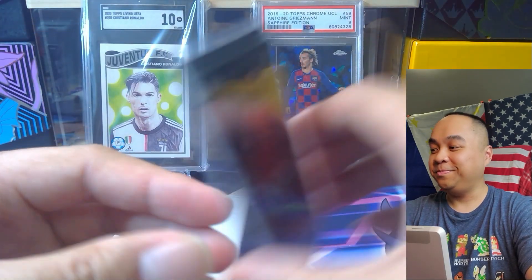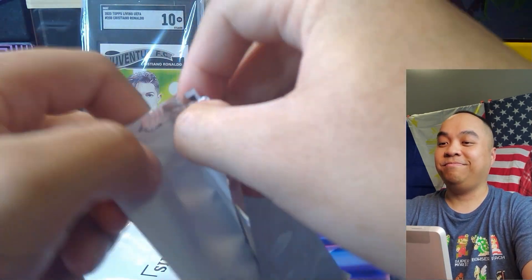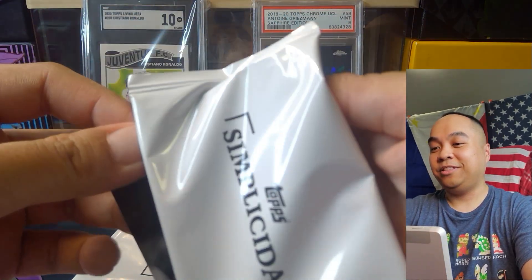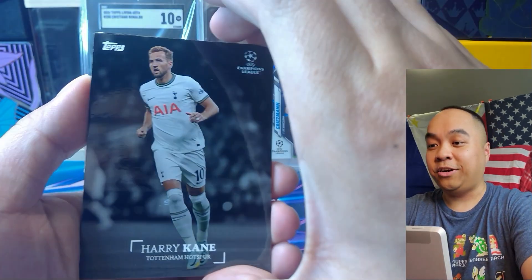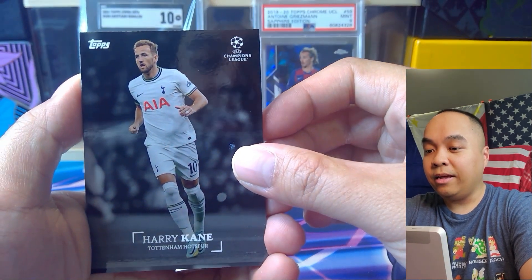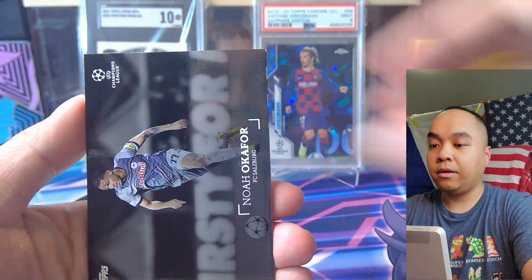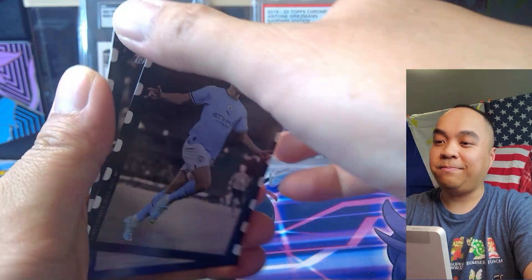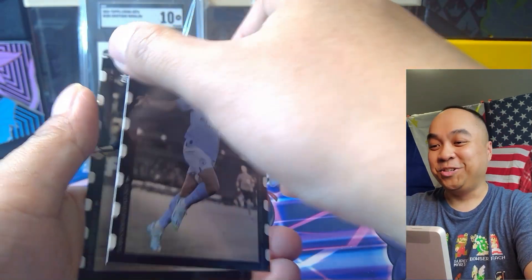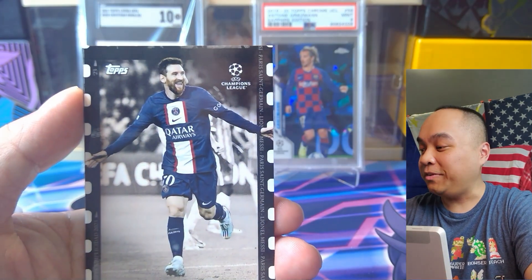Ludric, who got beat by Real Madrid. Let's see what else we have in here. Also, these are not chrome — these are paper. Harry Kane, Noah Okafor. And — why can't I think — Julian Alvarez, usually looking for him in his Argentina kit. There we go, another good rookie. So we've got all the good rookies so far.